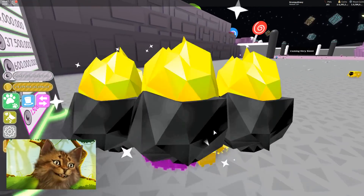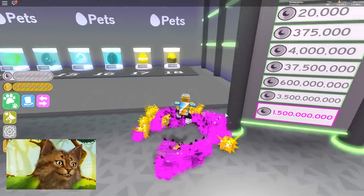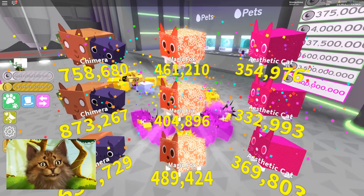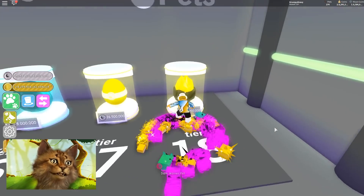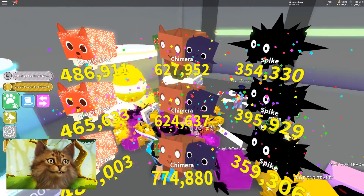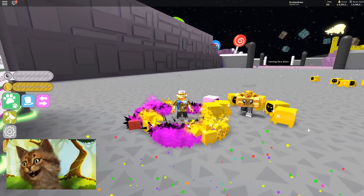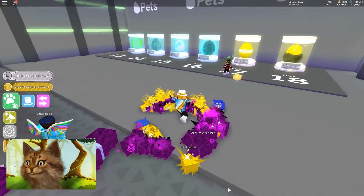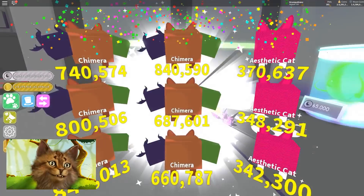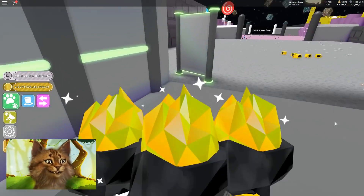I'm gonna open a bunch of these. I want one where I get like all hydras — that would be insane. All hydras, come on! No. I gotta open another one. Come on, all hydras! Chimeras! Jackpot! Dude, if you get all of them the same pet in one roll, I think it should give you a free gold or something — like a jackpot, like a slot machine thing. Dude, this is so awesome.